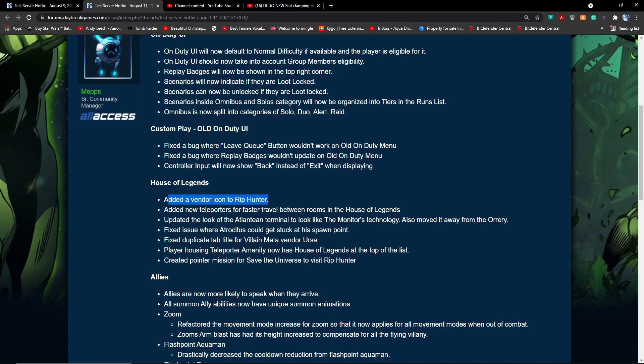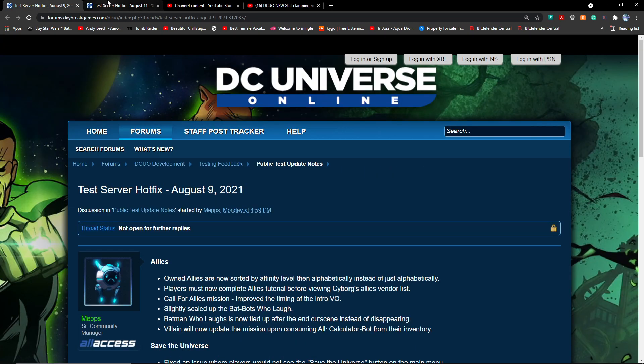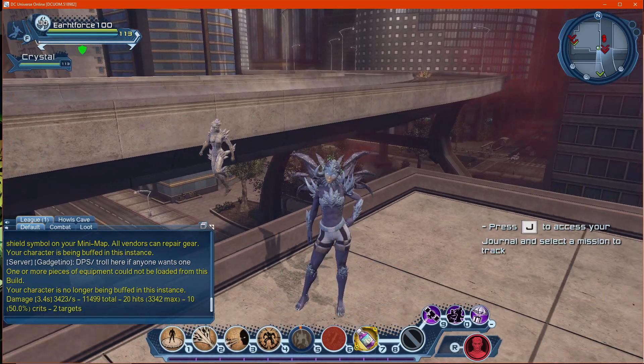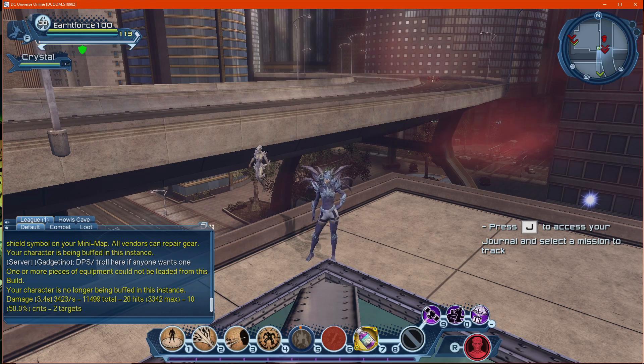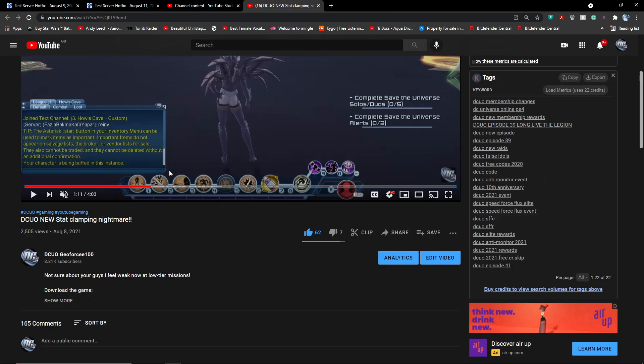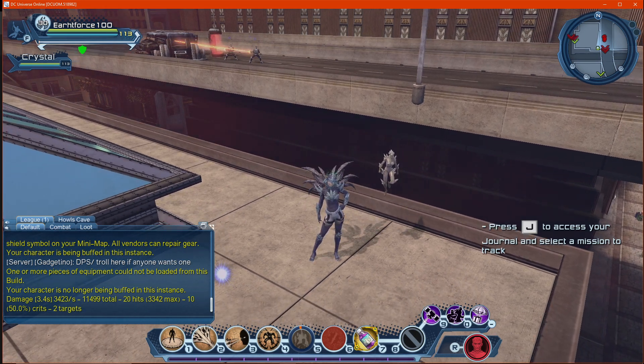Other changes include an updated look for the Atlantean terminal, a fix for an issue where Trusty Atrocities would get stuck, a fix for duplicate tab 224 villain meta, and a vendor mission to visit Rip Hunter in Save the Universe. I'll leave links to both patch note pages so you can read them yourselves. At the moment the stat clamp ceiling is 113 for the Metropolis Battle Zone, better than the previous 104. Thanks for watching — if you have any questions, ask away and I'll do my best to answer.